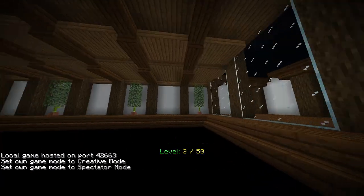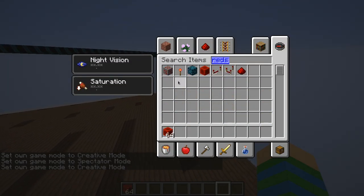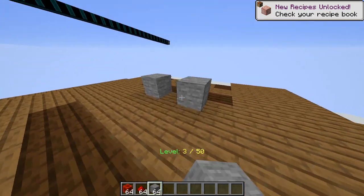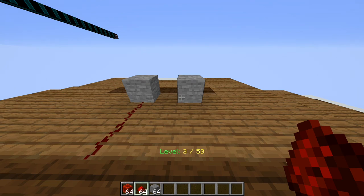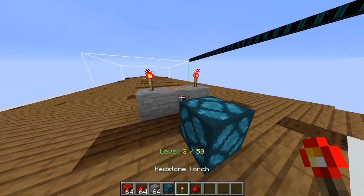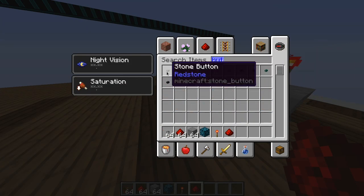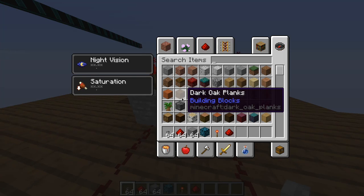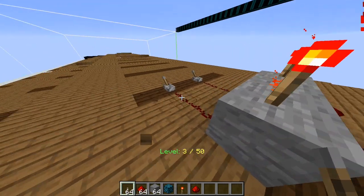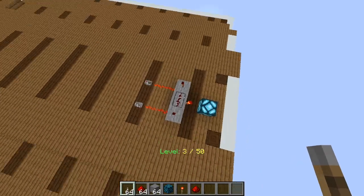You can actually replicate these logic gates using just redstone. In fact, redstone is based on these logic gates. Let's see if I can remember how to do an AND gate using redstone. We have the lamp right here, and then these are going to be the two inputs. We can put two levers like this, bam and bam. If I trigger one, nothing happens. If I trigger both of them, the lamp will turn on. So this is an AND gate using redstone.